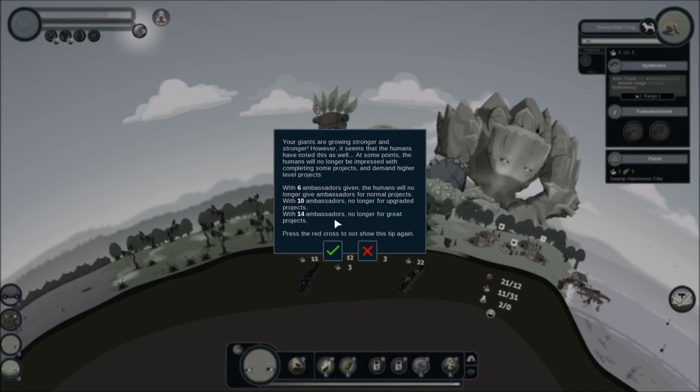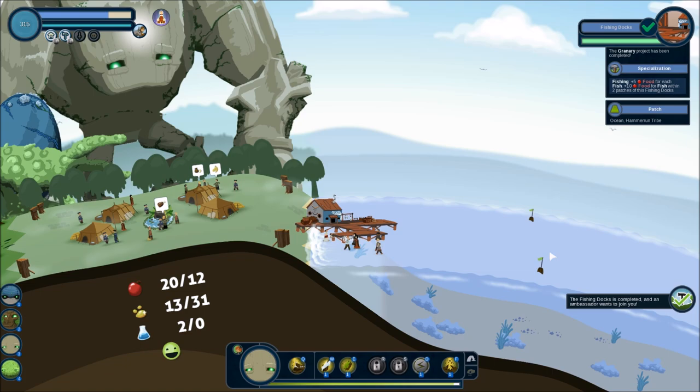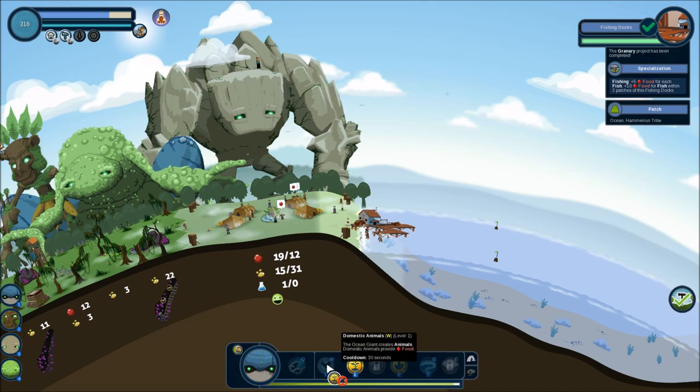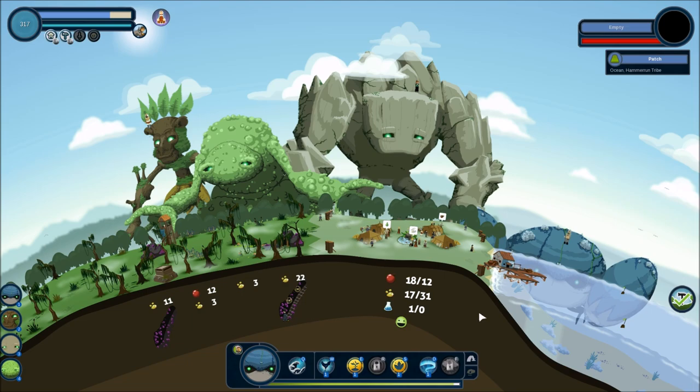Hopefully they will expand out in a minute. Your giants are growing stronger and stronger; however, it seems the humans have noticed this as well. At some point the humans will no longer be impressed with completing some projects and will demand higher-level projects. With six ambassadors given, humans were no longer given ambassadors for normal projects; with ten, no longer for upgraded projects; with fourteen, no longer for great projects. I don't know what all that meant. But does that mean the village extends out to here? Wait, I can put things in the ocean — I didn't realize that!